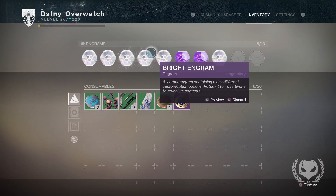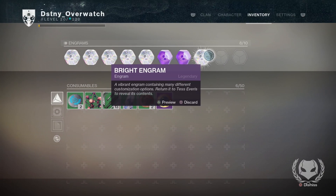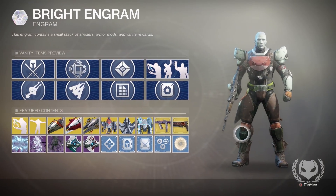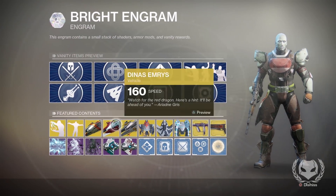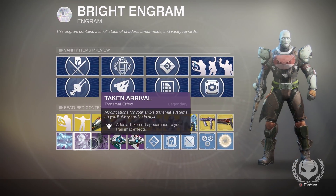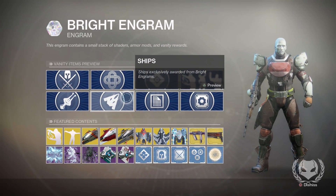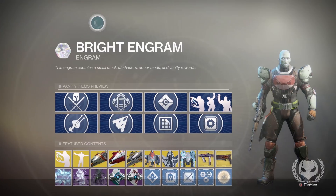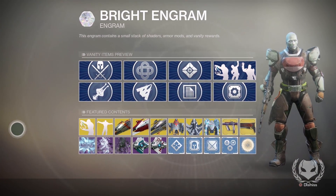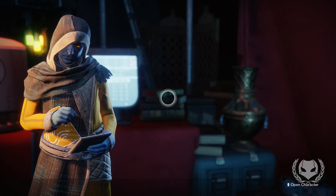Anyway, I still have a bunch of other engrams here that I wanted to open on video and see what we can get. So let's just have a quick preview of what we can get from these bright engrams — there's a bunch of exotic emotes, sparrows, ships, weapon ornaments, transmat effects, ghost shells, and gear mods. There's a ton of stuff, so I thought I'd open them live for my first loot video. Let's head over to the Cryptarch first and decrypt these legendary engrams.